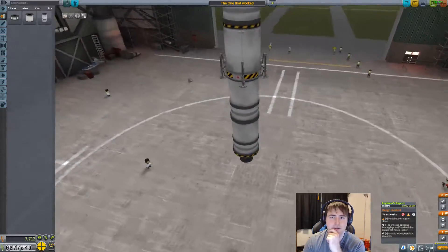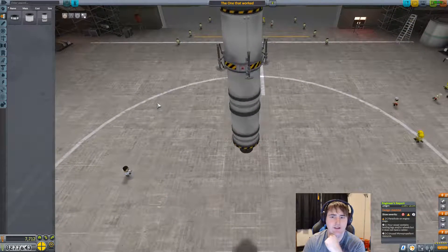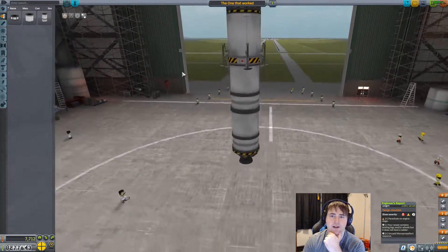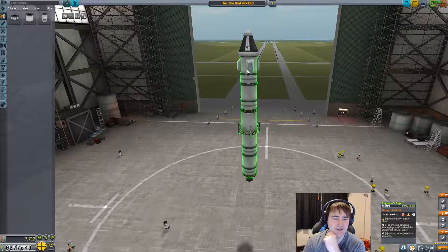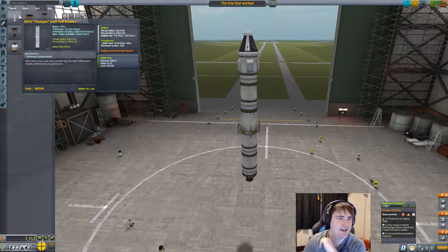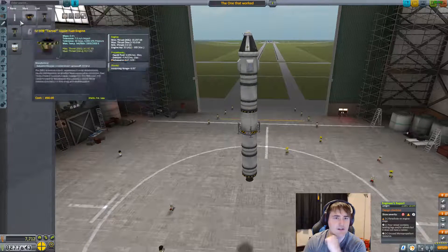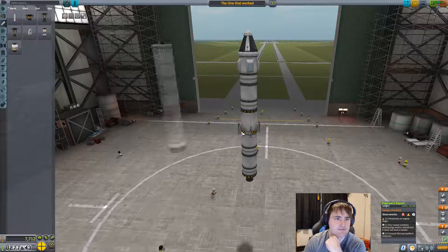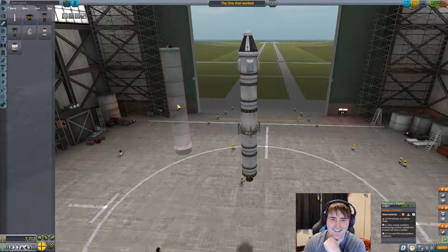We've got all of these. I think the only thing we have left now is to actually escape Kerbin. Look at that — doesn't that just look beautiful? The only thing left we have to do is to actually escape Kerbin. These guys have a lot of thrust and go very, very quickly.